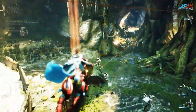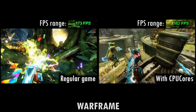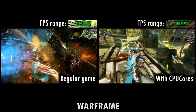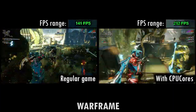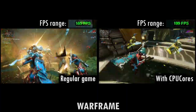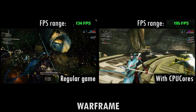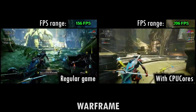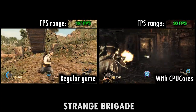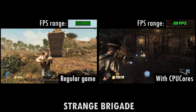In our testing, we wanted to test games that varied as much as possible from one another to give CPU Cores every benefit to see if we saw an increase in FPS or not. Here are some sample clips that are without CPU Cores, and then with CPU Cores. You can see the FPS in the upper right-hand corner of your screen. As you can see, there were no noticeable changes in the FPS we were receiving. From these results, we can't recommend this software as something that you'd experience any significant impact from.